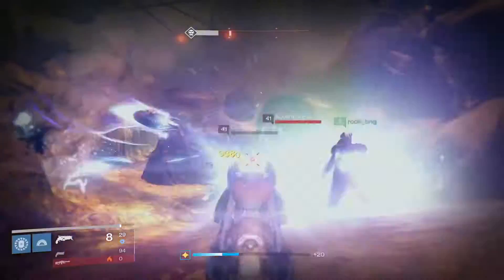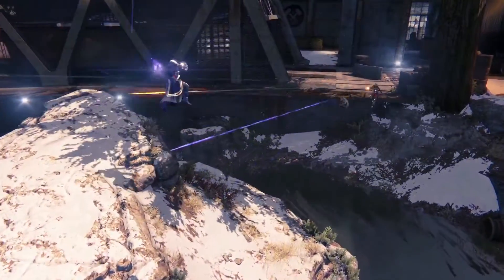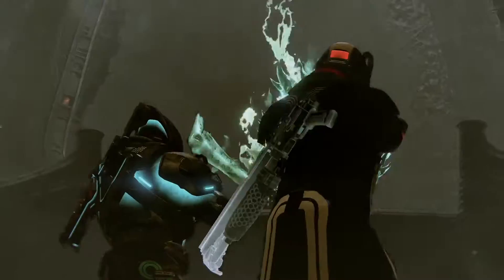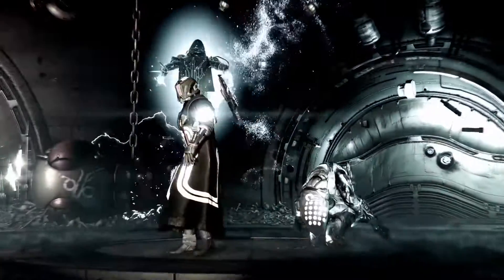We've basically made it easier to increase your light level through different sources, so whatever you're interested in, there's something there for you. Crucible, Trials of Osiris, Iron Banner, Court of Oryx, King's Fall, Nightfall, and Prison of Elders — all roads lead to 335.